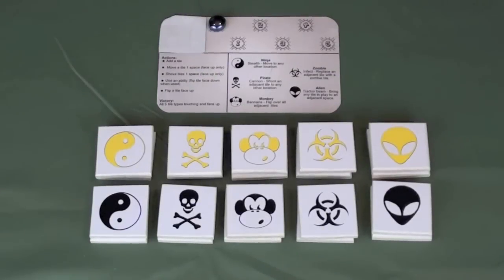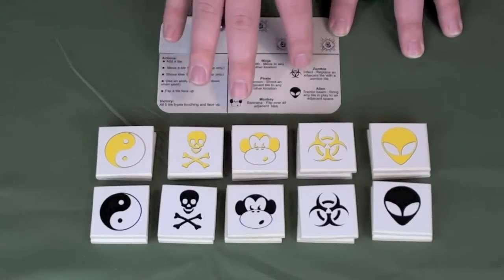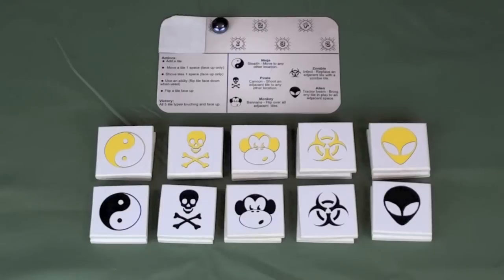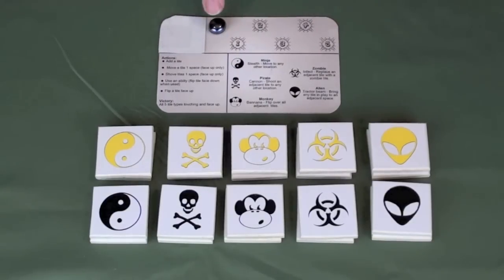Here you can see all of the components of For The Win. You have these player sheets, which tell you what all of the pieces are going to do, as well as count your actions. Each player is going to have five actions per round. After a round, play is going to switch to the other player. You can use either one or two actions on your turn, and when you get to five, you're done.